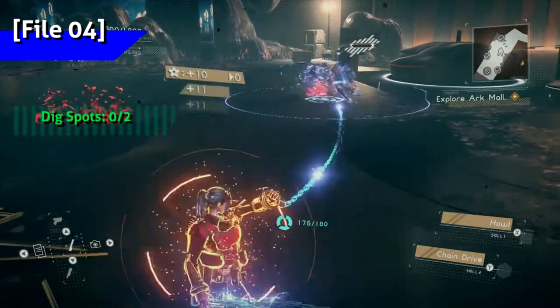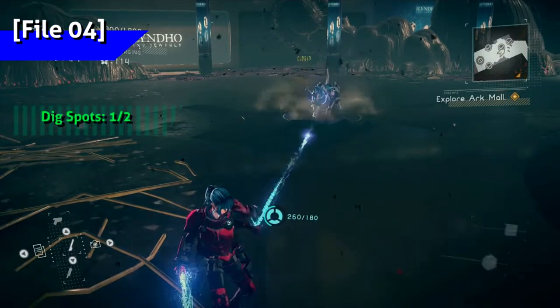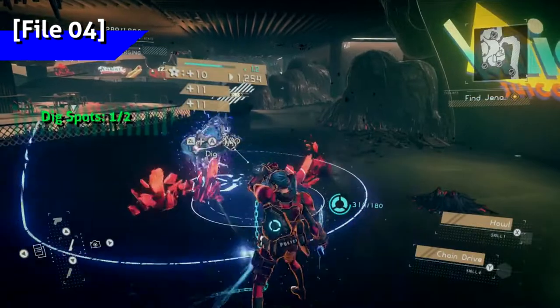Moving on to the dig spots, there's one at the entrance hall to Ark Mall — it's right below a group of red matter. The other dig spot is in the food court, in front of the Quickjuice store.